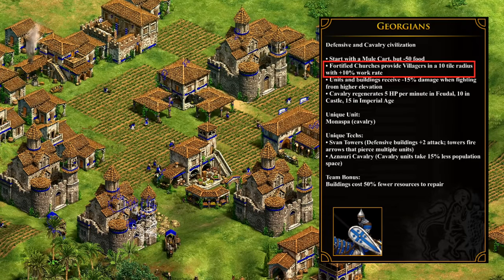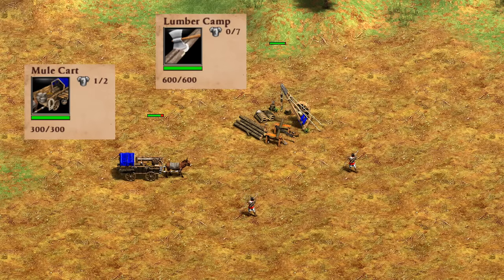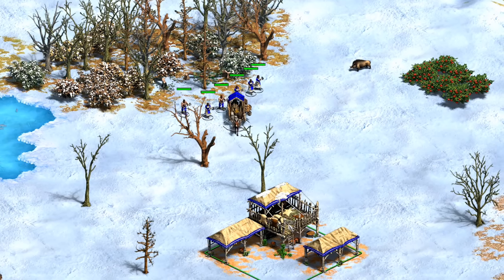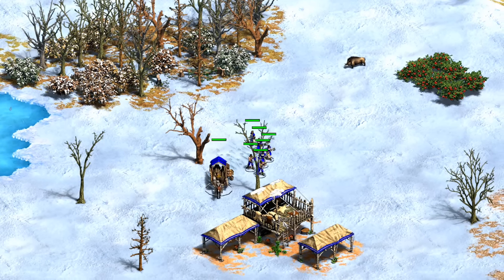Georgians have a lot of potential for a quick uptime thanks to the starting mule cart, but people who struggle with a clean dark age will have a bit of extra inefficiency. One major drawback of mule carts is they're actually pretty weak compared to regular camps — quite low pierce armor and HP. They take a hundred shots from an archer versus 600 for a regular camp, and scouts or men-at-arms can tear through them quickly. Offsetting that, you can run away with them and they can even garrison.